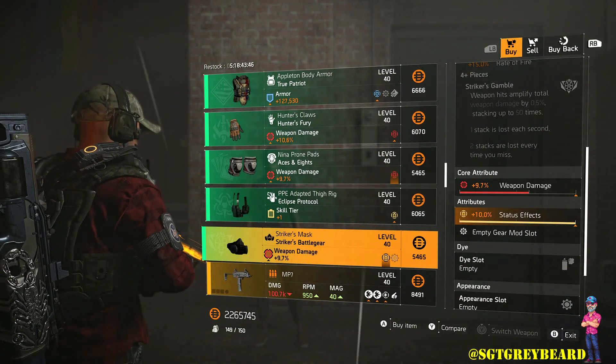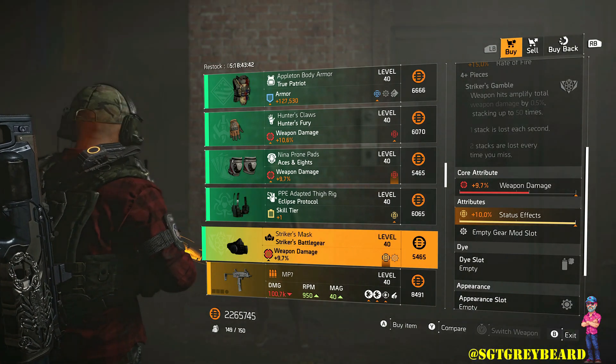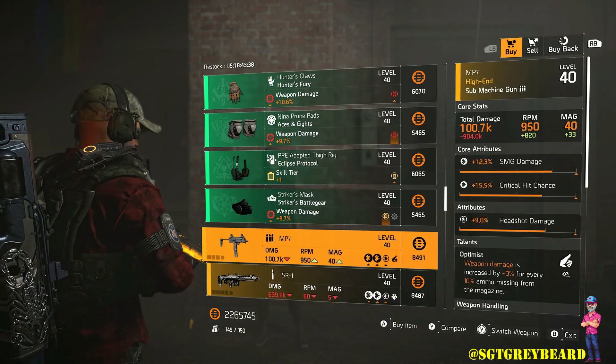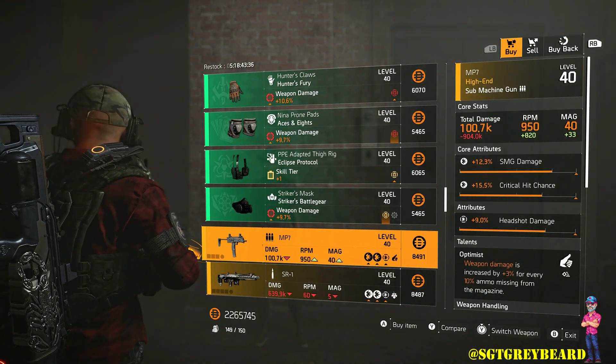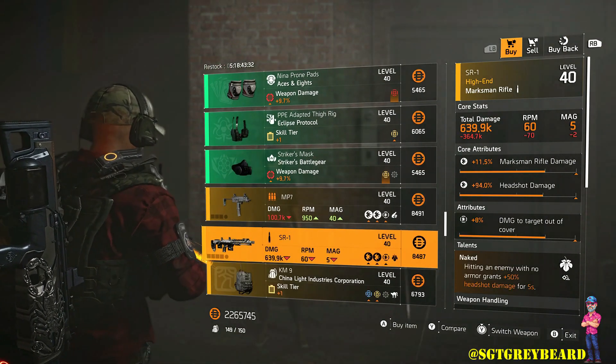Next we have a Striker's mask — good roll. I wish that secondary attribute was crit hit chance or crit hit damage, but it's still a good piece of gear. Continuing on, we have the MP7 submachine gun — pretty decent roll, has the talent Optimist, which is one of my favorite talents in the game, so you may want to check that out.